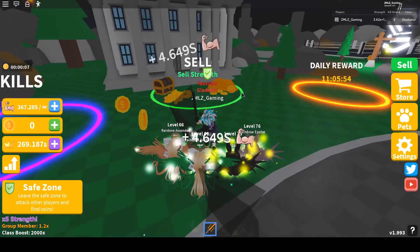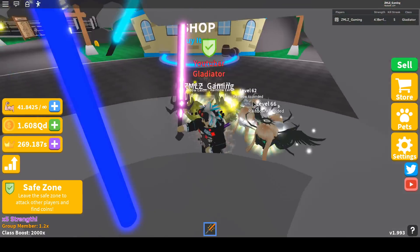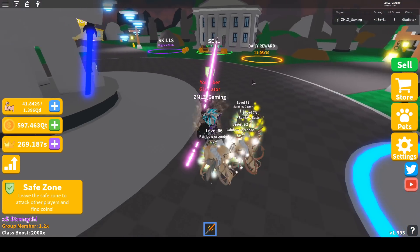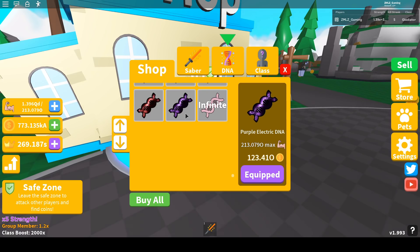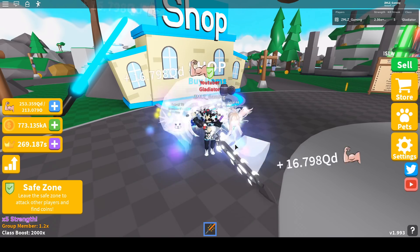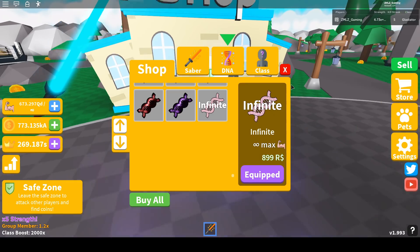Let's train more so I can get the best saber and end the video on a high note. I should also check the DNA. I bought all the sabers and all the DNAs. The max DNA for this update is 213.0790. I think that's a lot — everyone will be happy knowing they have a big DNA capacity now.